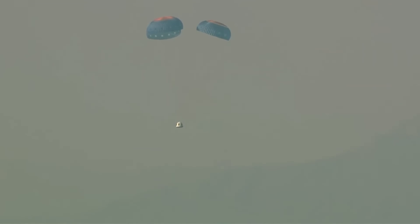The crew capsule is continuing to descend under its three main chutes. You can see those West Texas mountains in the background. As we come down towards the desert floor, we're going to expect that retro thrust system to fire. That will take out most of the energy in the landing in addition to the parachutes.